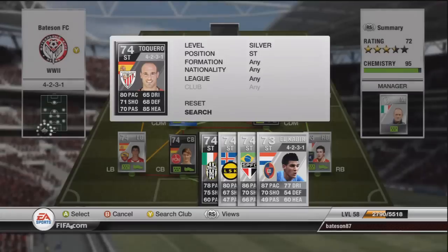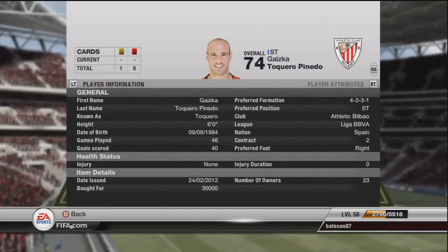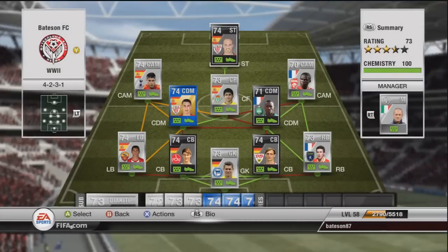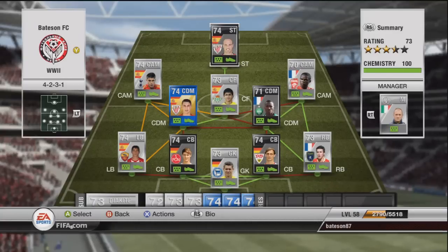This is the last player in the team — the striker. It's an inform from Atletico Bilbao: Toquero Pinedo. He cost me 30k and I'm still not 100% on him after a few games. But feel free to replace anyone in the team as long as you keep them in the same leagues and nationalities. That's the first silver team built — all players have got nine chemistry. Let's show you a few highlights from the games.